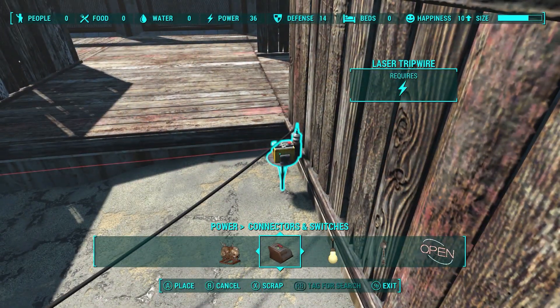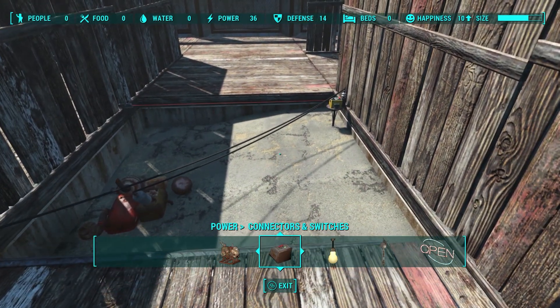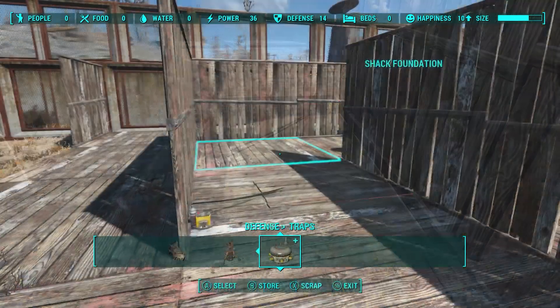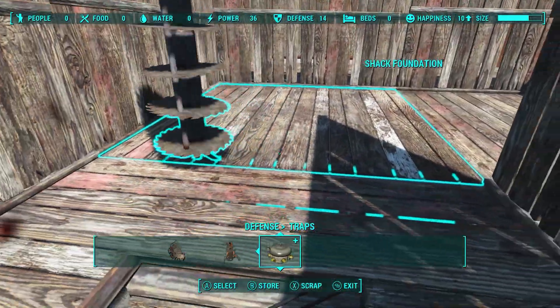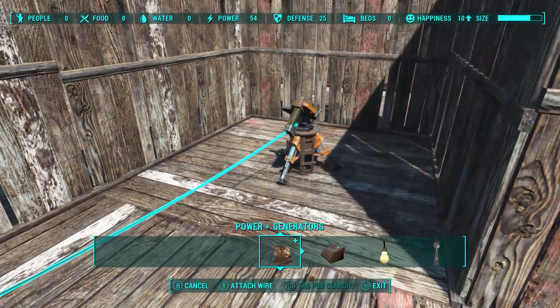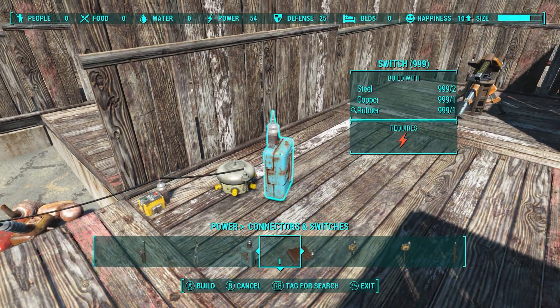I scrolled through the items and noticed the laser tripwire, something I seemed to miss when building the traps, so I decided to remove the pressure plate activating the saw and replace it with the tripwire. Now when someone passes through, the saw gets activated and keeps spinning as long as the tripwire is tripped. Also, remember when I said the last trap was fake? Well, fuck that — I added another tripwire and connected it to both the tesla arc and the shotgun turret.